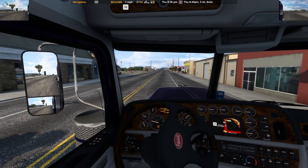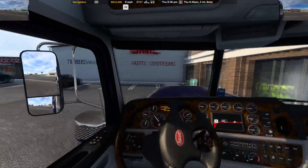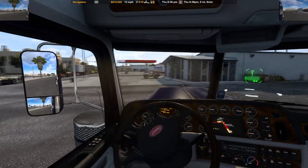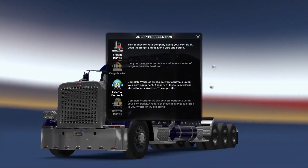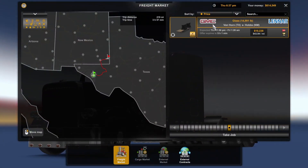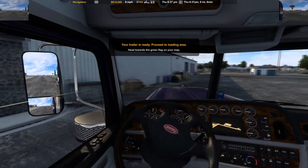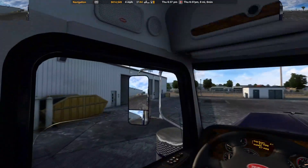We're going into GMC — this is where our trailer is. I'm going to pick something up but I'm not sure what it is. Looks like glass — windshield windows and stuff. We're going to Hobbs, New Mexico — that's right. Our trailer should be right there; let's get lined up with that.